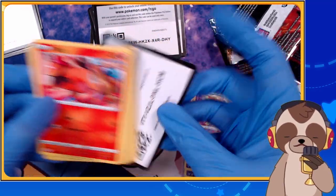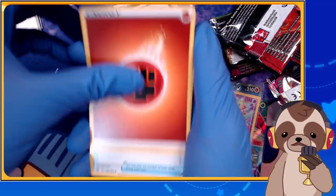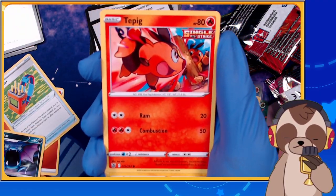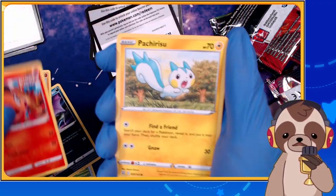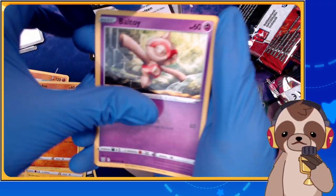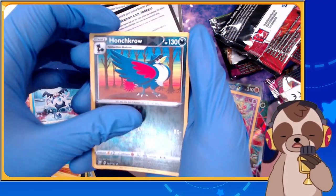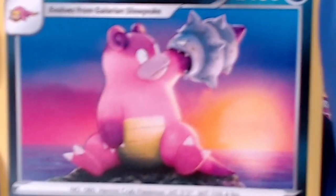Oh, I already see Tepig — I like Tepig, he's a cool pig! Battle Styles pack three: Fighting Energy, Tool Jammer, Blissey, Skorupi — wait, I bamboozled myself flipping the cards — Poochyena, Mienfoo, Togepi, Glorie, Mr. Mime, reverse holo Conkeldurr, and Galarian Slowbro — bro, you're kind of eating my arm right now!